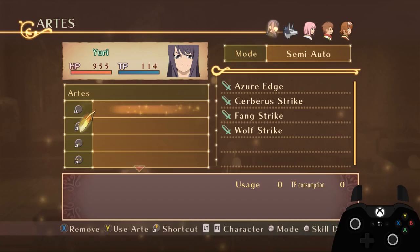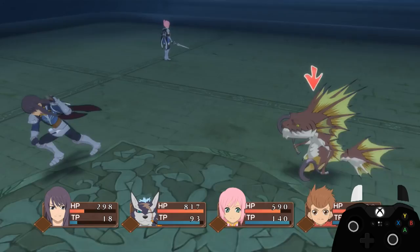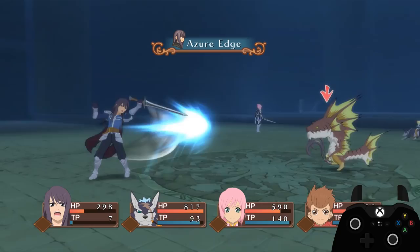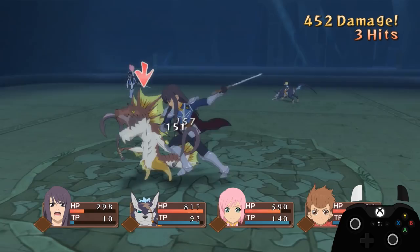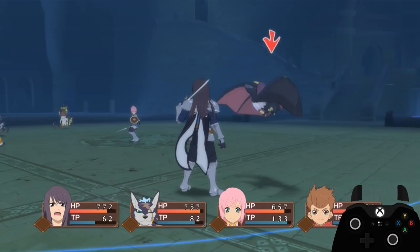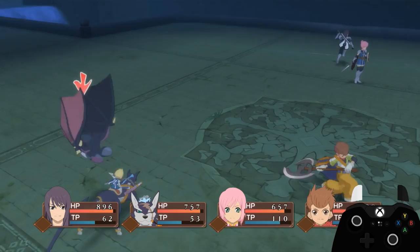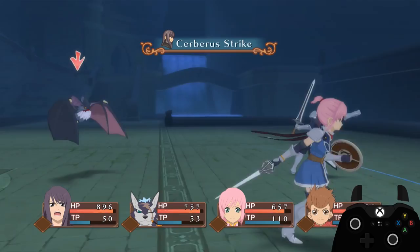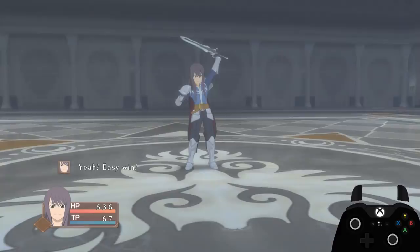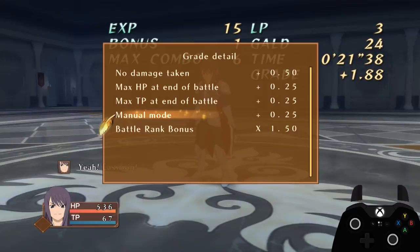Semi-auto versus manual. Semi-auto is the game's default control scheme and is easier to use than manual. When attacking, your character will automatically realign their axes to your targeted enemy before proceeding to attack. If they are out of range, they will also move towards the enemy until they are within range. Note that the computer is only concerned with enemy location when calculating this range, so if the enemy is moving towards you, you will end up starting the attack a bit closer than the art's true maximum range — in some cases, this can allow the enemy to stuff your attack. Manual mode can be switched to during battles or in the art menu. Attacks are performed instantly in the current location and direction your character is facing, with no auto-realignment or range correction. Other minor differences include an additional 0.25 bonus to grade for using manual when completing a battle, but you can pretty much ignore this since grade can be farmed more efficiently in the end game and grade is only used for new game plus anyway.